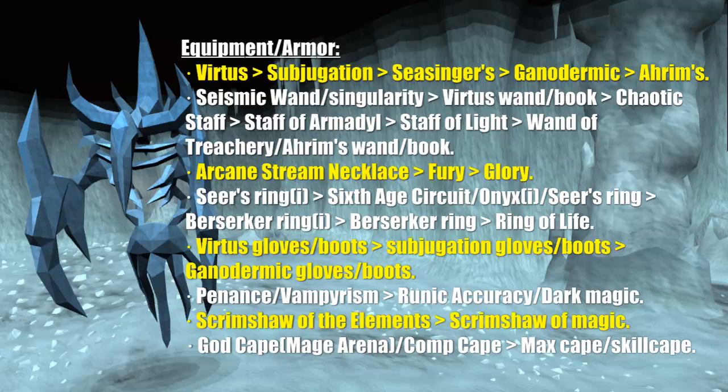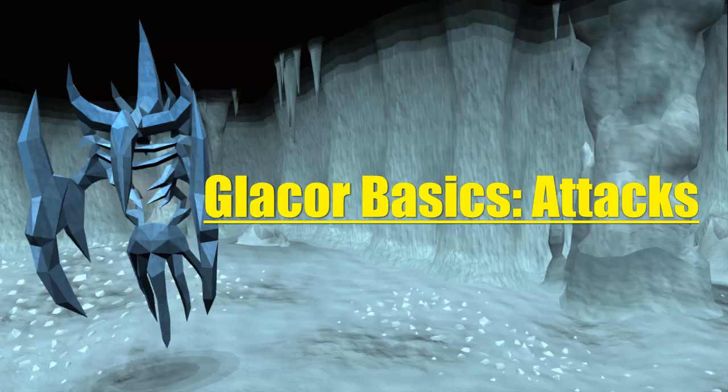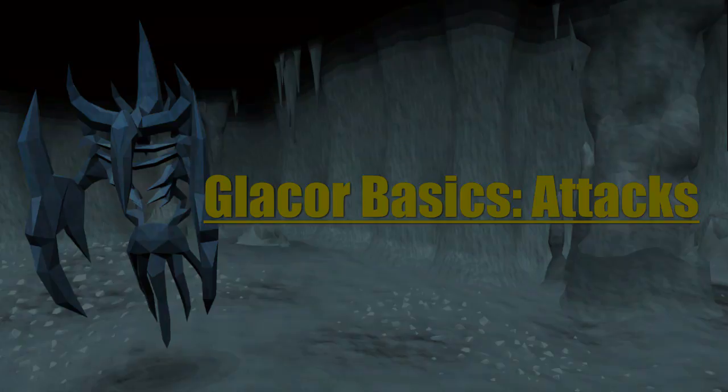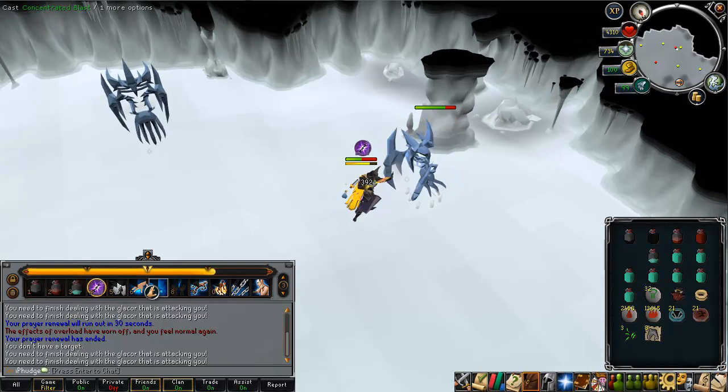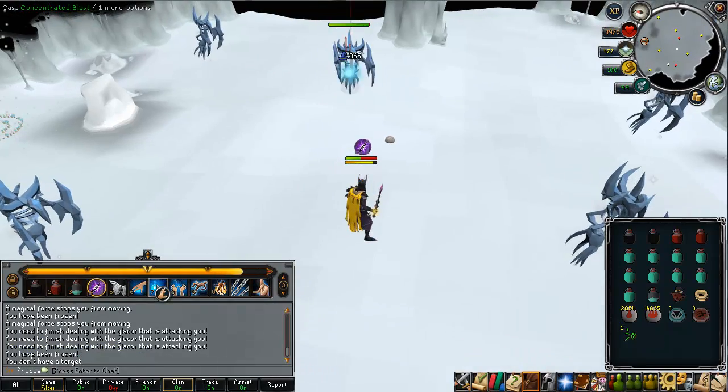For the Cape slot, I would recommend a God Cape from the Mage Arena as it gives the highest amount of critical percentage. If you don't have one, I'd recommend either a Max Cape or a Skill Cape. The Glacor uses basic attacks involving every type of combat — melee, range, and mage — and it's pretty dangerous with any of these. Since we're using magic, we can count its melee attack out of the scenario.